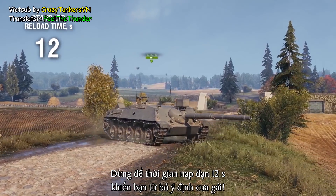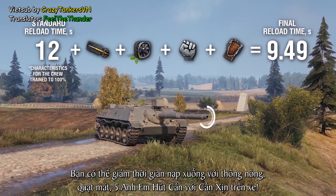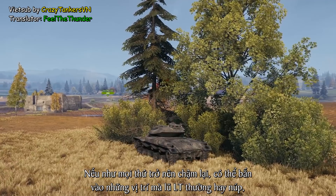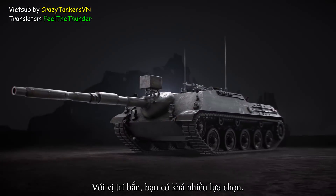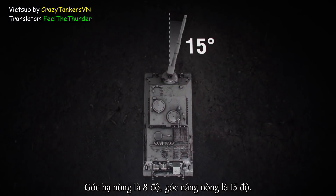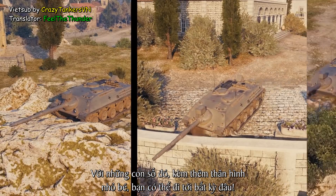Don't let the almost 12-second reloading time discourage you. You can always make it go faster with a gun rammer, improved vents, the Brothers-in-Arms perk, and chocolate. If the battlefield quiets down, don't hesitate to fire at popular enemy positions — you have 51 shells, which is enough for two battles. The gun depression is minus 8 degrees, and you may raise it up to 15 degrees. It also moves up to 15 degrees to each side. With these stats and your small, low frame, you're good to park where you want on any map.